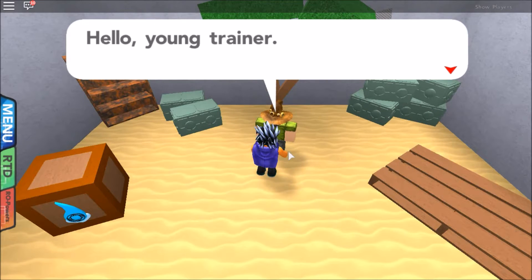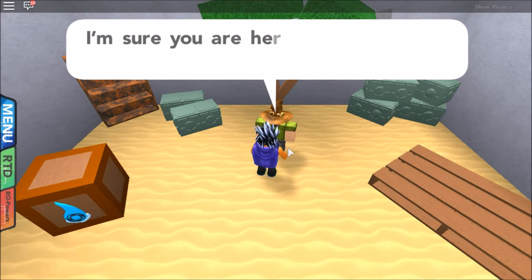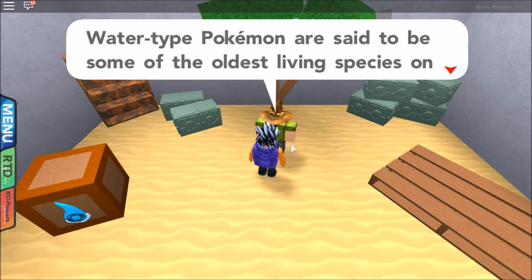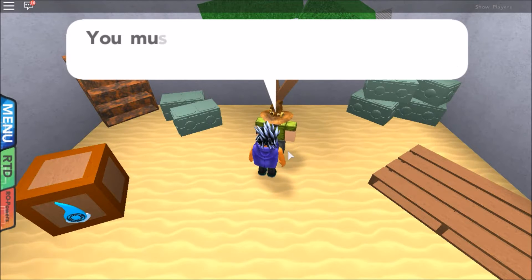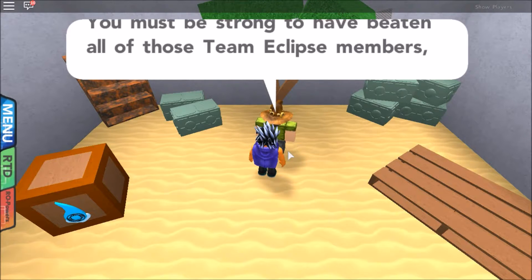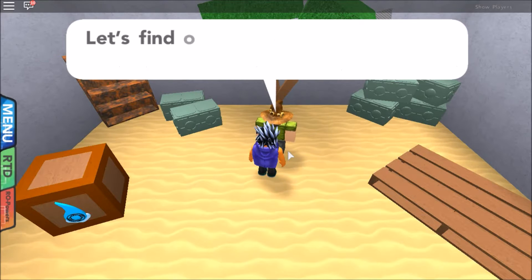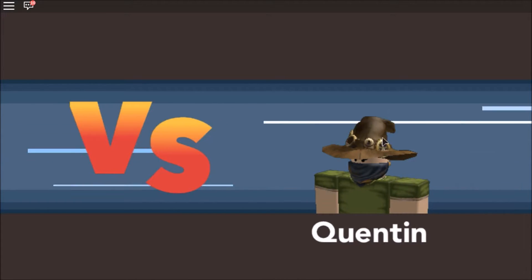Okay, what you got? Hello young trainer — I am Quintin, leader of the Rose Cove City Gym. You must be the kid that ran Team Eclipse out of town. Word spreads fast around this town. I'm sure you are here to test your strength and earn a badge. I must warn you, my specialty is water. Water-type Pokemon are said to be some of the oldest living species on the planet — they've had millions of years to evolve into battling machines. You must be strong to have beaten all of those Team Eclipse members, but are you strong enough to take on the Rose Cove City Gym leader? Well, let's find out. Nice hat there, buddy.